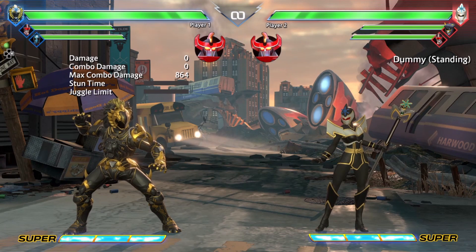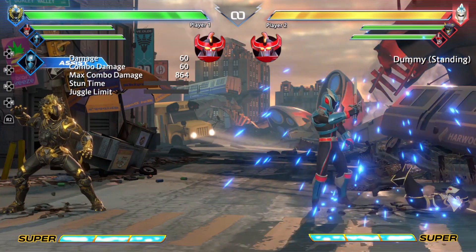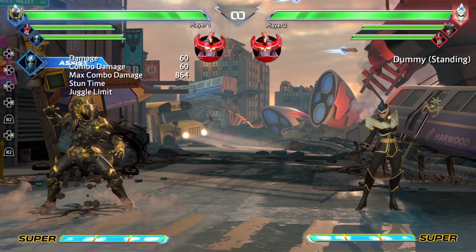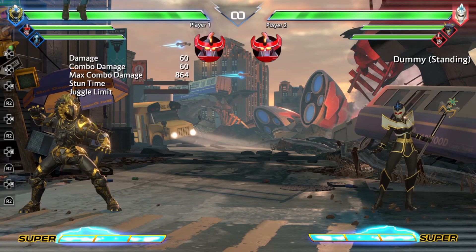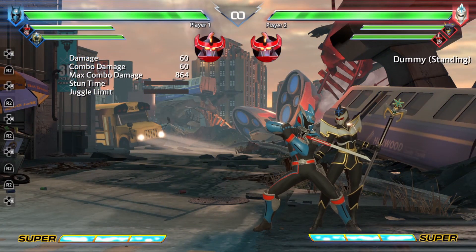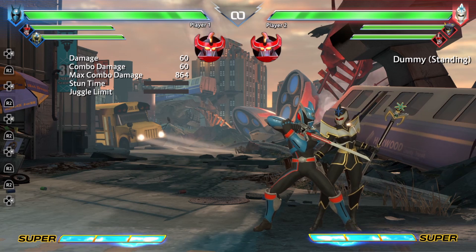Last but not least, for Shadow Ranger, we have his Shadow Strike. Initially I didn't think this was that good, but it's actually pretty decent because it hits off the ground, so it's good for combo extension, and it tracks to where the opponent is — just one more thing for them to worry about. It's also a good way for Shadow Ranger to come in, because he ends up right next to the opponent, and if it hits, it leads to combo follow-ups.